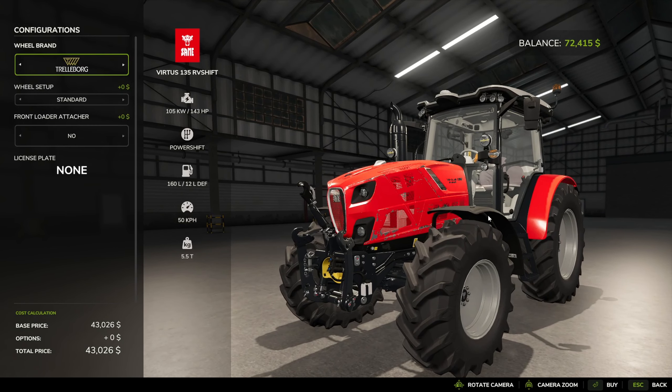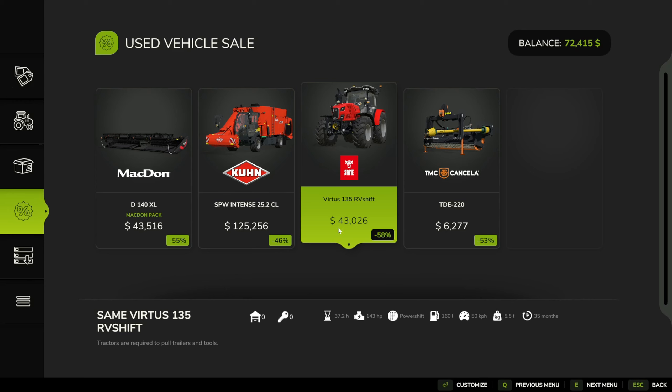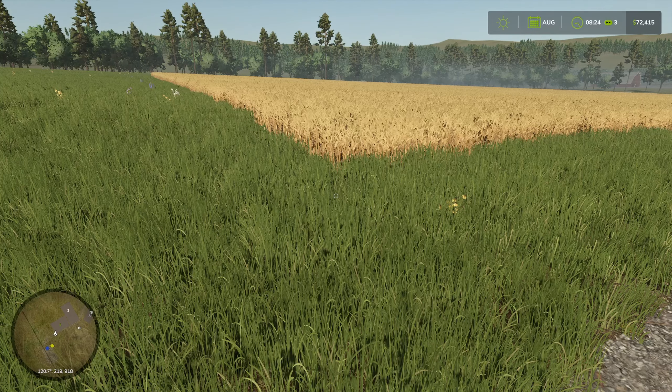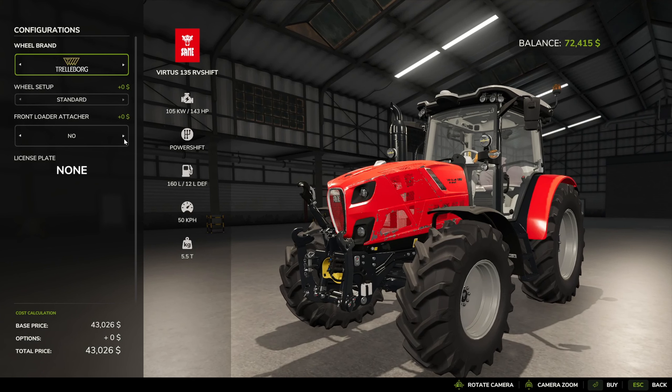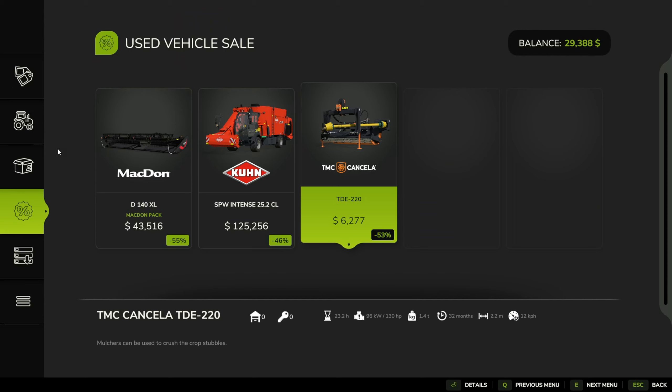Let's just check the vehicle sales. There's a tractor I've never seen before — 143 horsepower. A Vertus — same Vertus 135/143. Will that be enough to use for any implements we need? I think it would be pretty silly not to purchase it. I'll skip the front loader attacher for now — that's going to cost money. We'll leave that till later. Everything else we can leave the same.